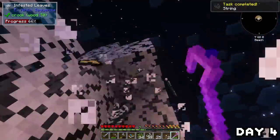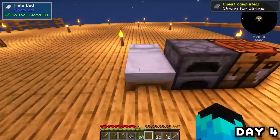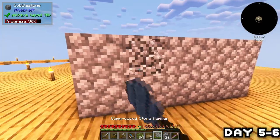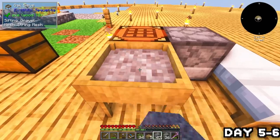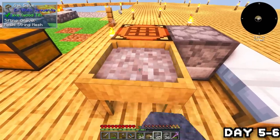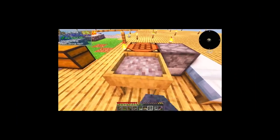I gave the leaves a good beating and ended up with a lot of string — and a bed, so I put it to good use. On day five I made a string mesh and a sieve and got to work breaking down cobble into gravel to sieve through, finding all sorts of things. This is going to be the main way to get ores — the better mesh we make, the better stuff we find, but we have to progress through them using ores found from previous meshes.